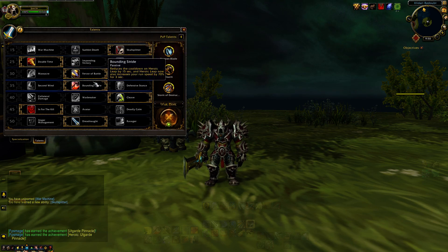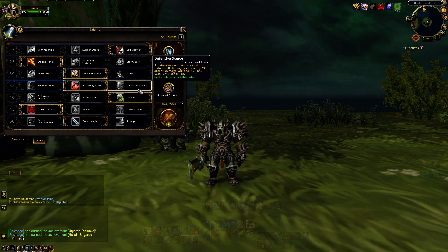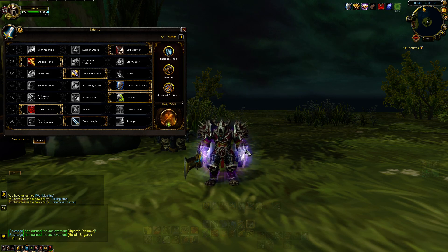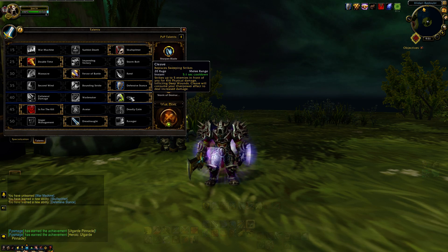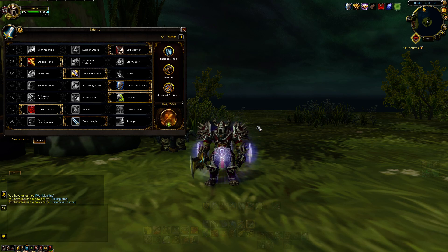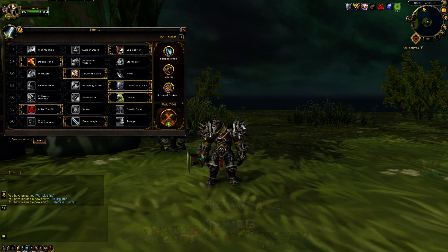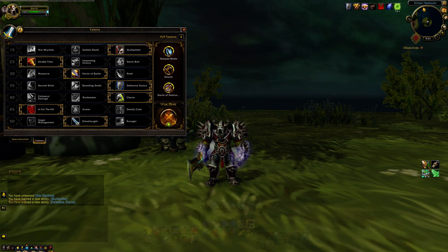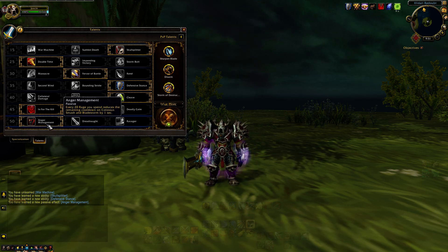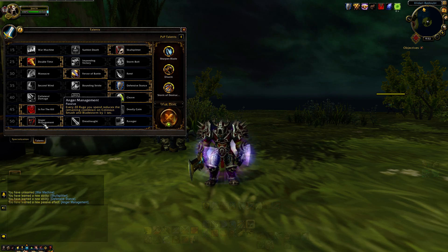No material change for Double Time or Storm Bolt — that's still a utility choice based on you or your group. Fever of Battle: no change. Tier four is where you'll see a little difference: we're bringing back Defensive Stance for Arms. With corruptions gone, going back to Defensive Stance is going to feel a fair bit more painful and slower than usual, but our survivability hasn't materially improved much from BFA, so I really recommend this for your mythic plus build. Tier five: Cleave remains the go-to. Tier six: In for the Kill. Tier seven: Anger Management — having a passive ability that increases Colossus Smashes and Blade Storms is absolutely fantastic and a big part of our kit.